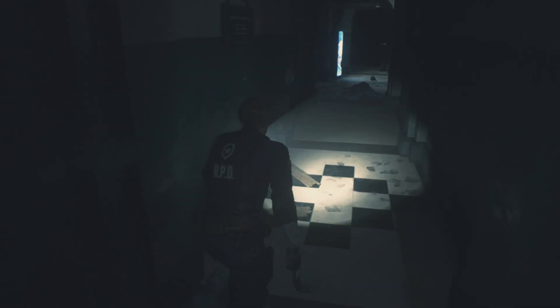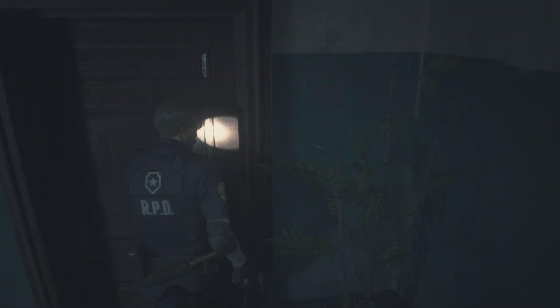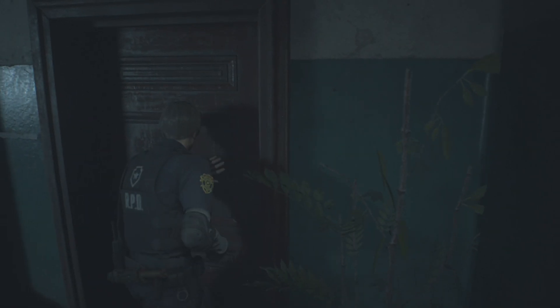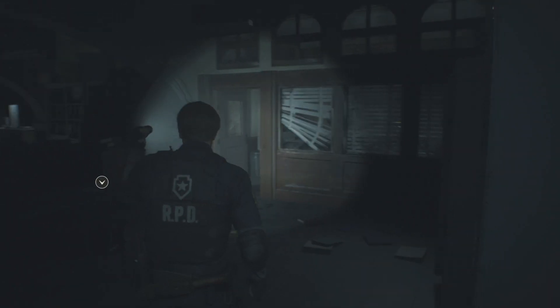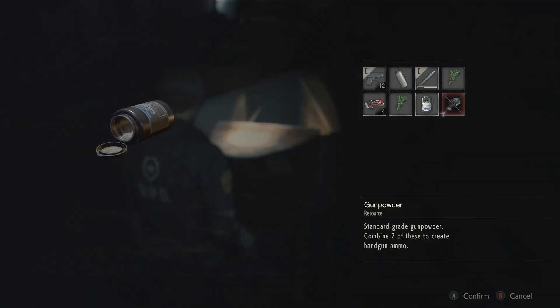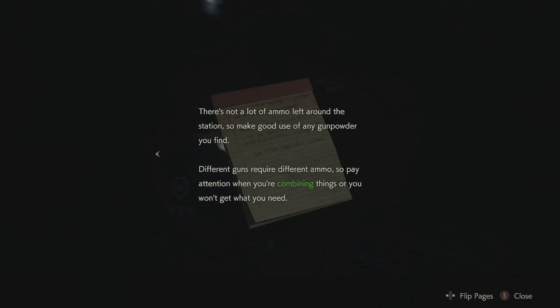Got some goodies. What do we do here now? We're gonna have to keep looking. Can we open this door? I see an icon. Okay, I think that door's just locked - we'll leave that alone. To the west office, besides more zombies because I can totally hear them. Gunpowder - we'll take that. Various inventory items: gunpowder, shotgun shells, high-grade gunpowder, mag ammo. It's not a lot of ammo left around the station so make good use of any gunpowder you find. We can craft gunpowder into ammo.